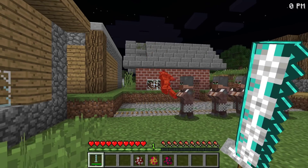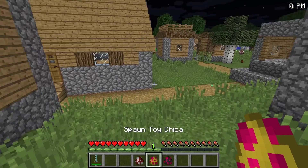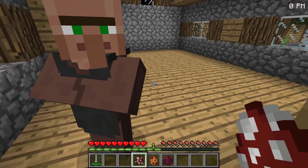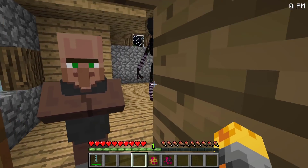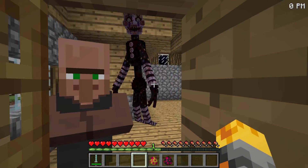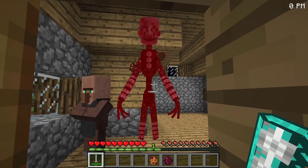Let me go ahead and spawn Freddy the Fazbear — yes, here he comes! What a crazy day. Maybe we can fight the last three off right inside this house. Let me do the Tormented Puppet right around here. Let's go see what it looks like — villager, if you want to get out I don't blame you, he absolutely looks so scary.